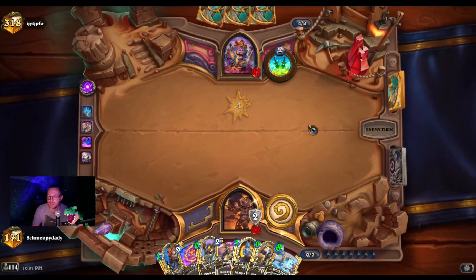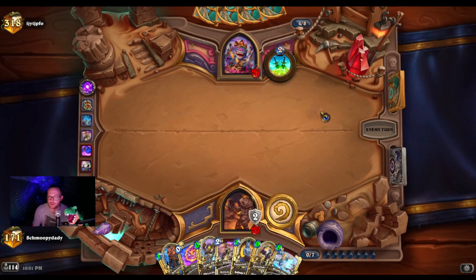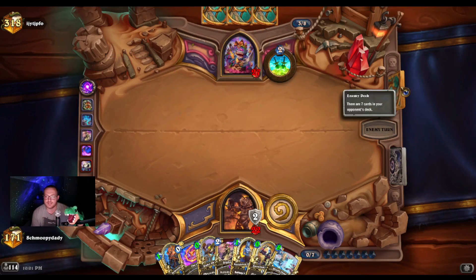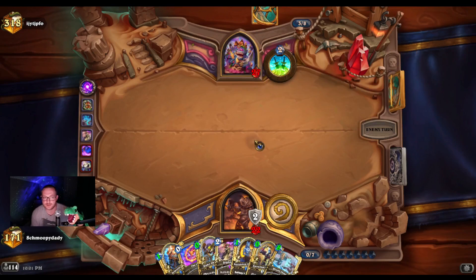I could have coined the Armorsmith but I'm not really in a hurry — it's good Skipper fuel. So we've seen both Arcane Giants at this point. They still have a Breakdance and they're probably going to have to do something with Zeph if they're going to threaten me.